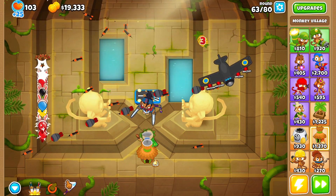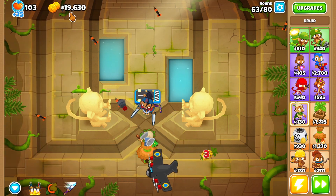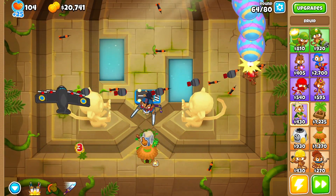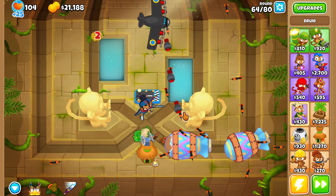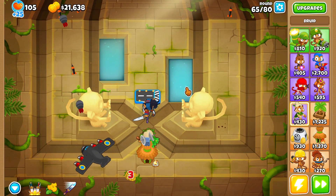Just be sure to click the Jungle Bounty bananas. If you have the space, place a couple of banana farms around the Druid — it generates more money.